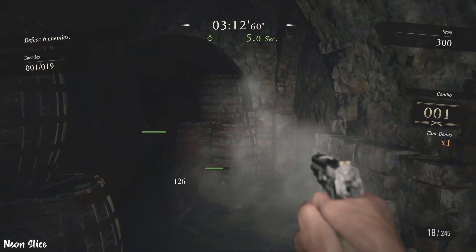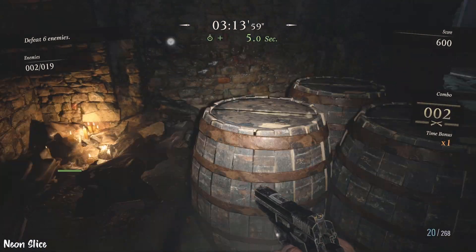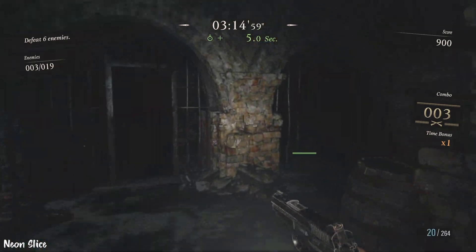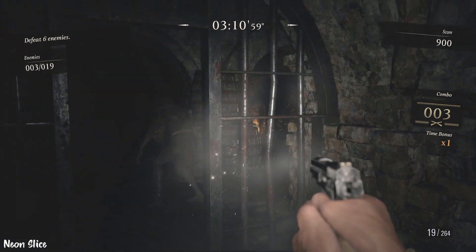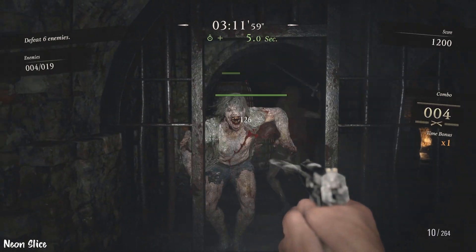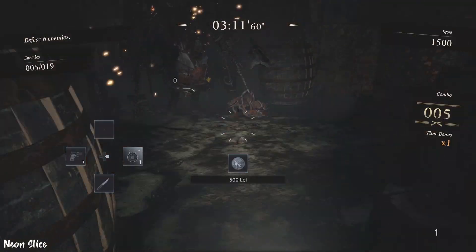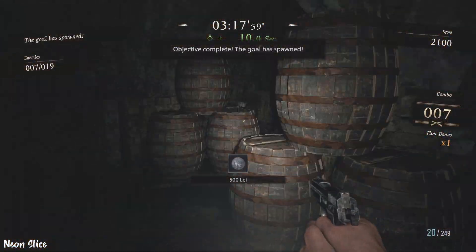The first area is pretty straightforward. Just keep in mind that there's that guy chasing you down, so try to save some enemies as per usual. If you haven't watched my previous video on this, I teach you how to keep your combo going, because that is how you get the SSS rank to get the lightsaber.